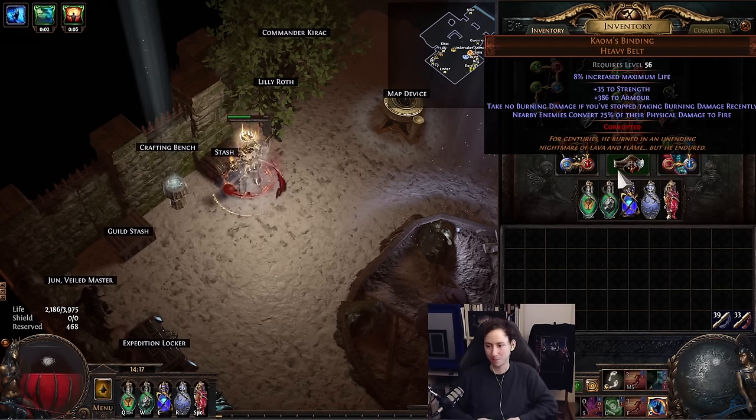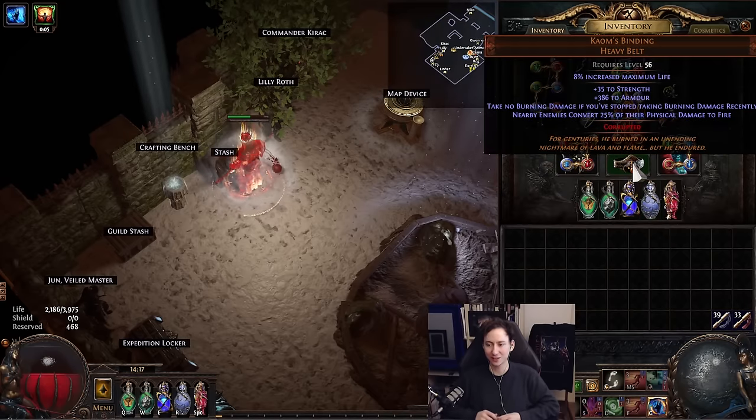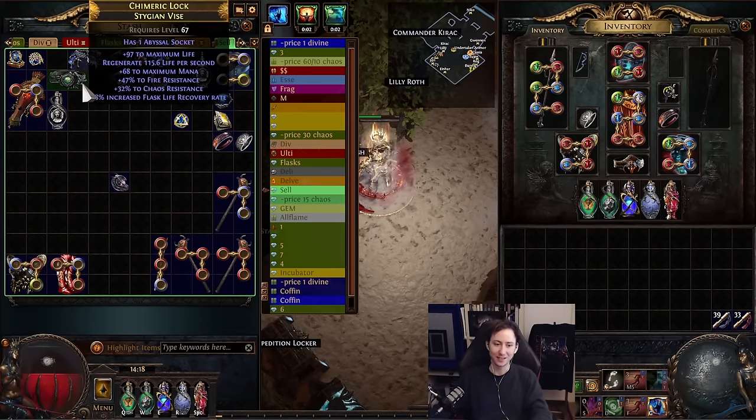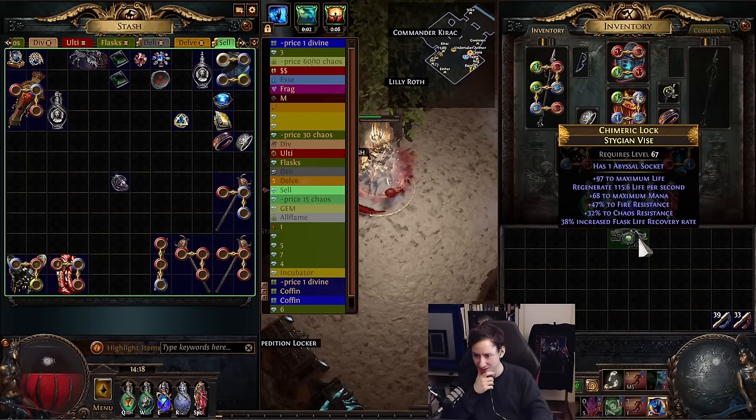For the end game variant running T17s, I'm using Kaom's Binding because I can shift resistances onto jewels. The belt gives a multiplicative increase to physical damage taken as fire, letting enemies convert 25% of physical damage to fire so we mitigate more of it. Mageblood might be better in some situations, but it forces you to not use unique flasks, and for the exile content I'm running these unique flasks are very strong. I'll look into a Mageblood variant in a future video or on stream.